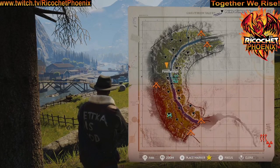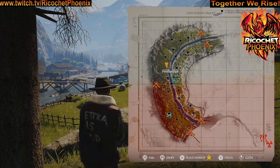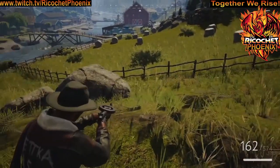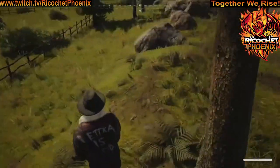Our next location is north and west of the footbridge. You're going to be able to see that barn. This rock is just north of that fence. The stash is located right here on the edge of this hill.